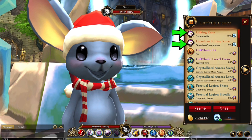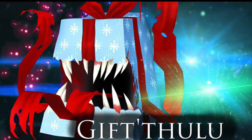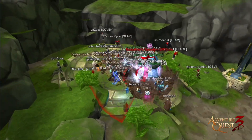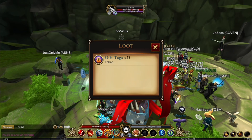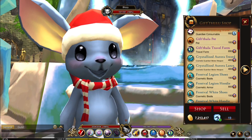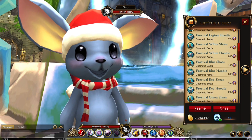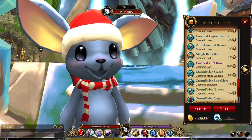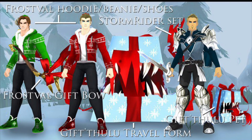Players can now use gifting runes to spawn their own Gift Thulu monsters. You can use the gift tags to get items at the Great Gift Thulu shop.